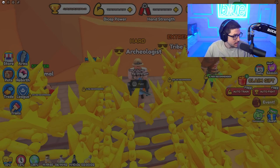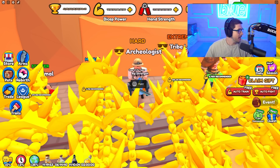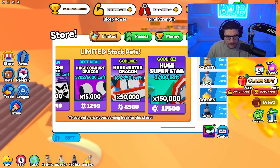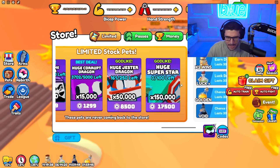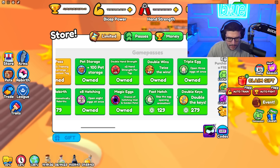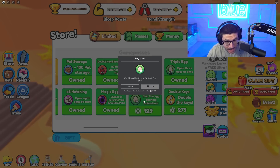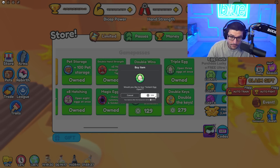Looking at the actual game page to see all the game passes — they added double fighting strength, instant egg open, and double keys. So they added a bunch of game passes, nothing new gameplay-wise. There's also a free bone... we already have those. Fast hatch is kind of interesting.